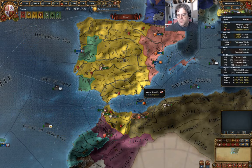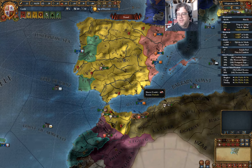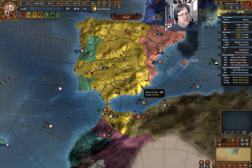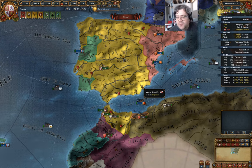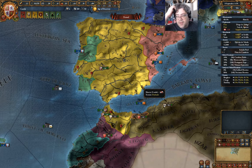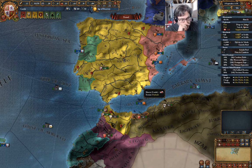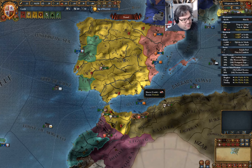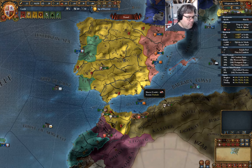Hey everyone. Welcome back to Europa Universalis IV. This is Playing as Castile. At this point I have had the Iberian Wedding and inherited Aragorn as a junior partner. I have vassalized Portugal.